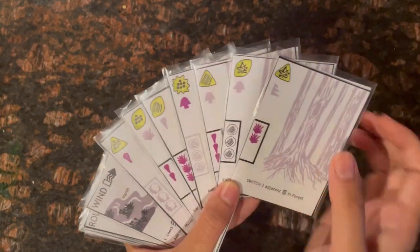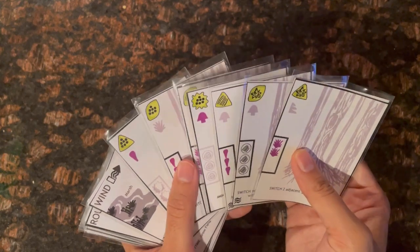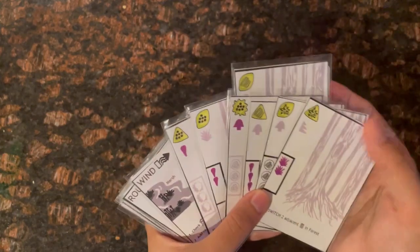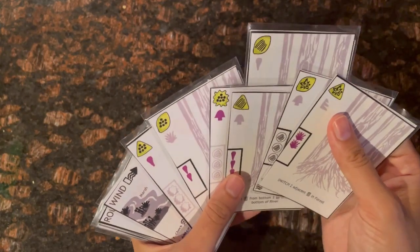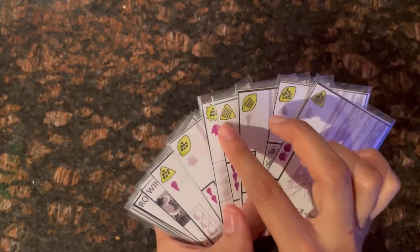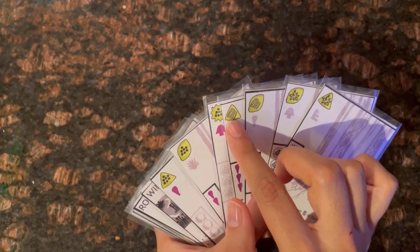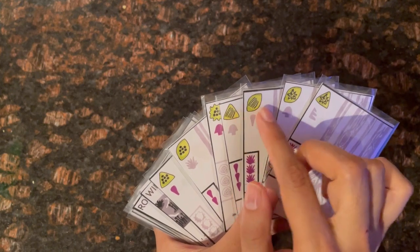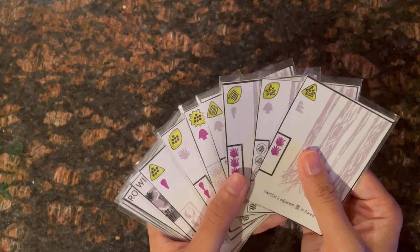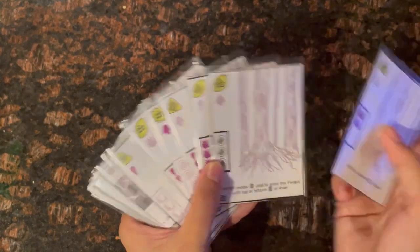In my last turn of round one I try to set up ellipse-shaped spores, moving one ellipse card two spaces to position it next to another ellipse and a striated spore for potential future sets. Then I remove the last rightmost card from the forest.